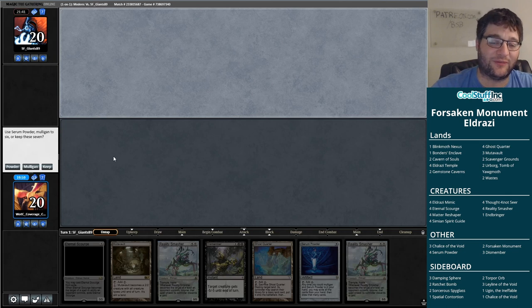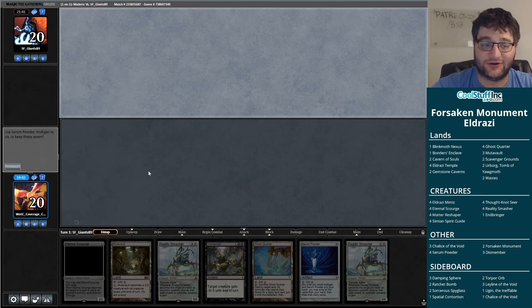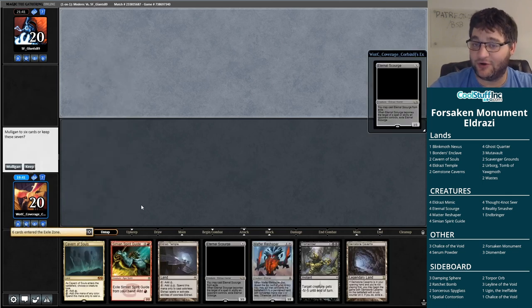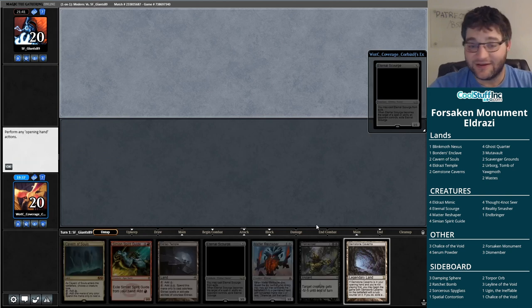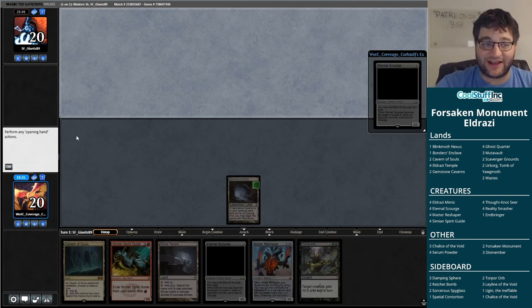This looks like a hand, but can I do better? It's a real consideration to mulligan away two Reality Smashers — look, this is a really slow hand. But it's a free mulligan with Serum Powder, and by mulliganing we'll actually increase our opening hand — we'll have access to that Eternal Scourge. Happy to take the mulligan there, and mulligan into this! Look at this hand! We have a Gemstone Cavern! It's a miracle.